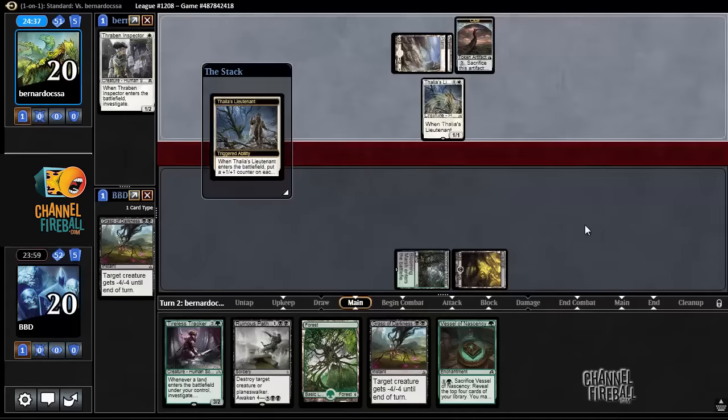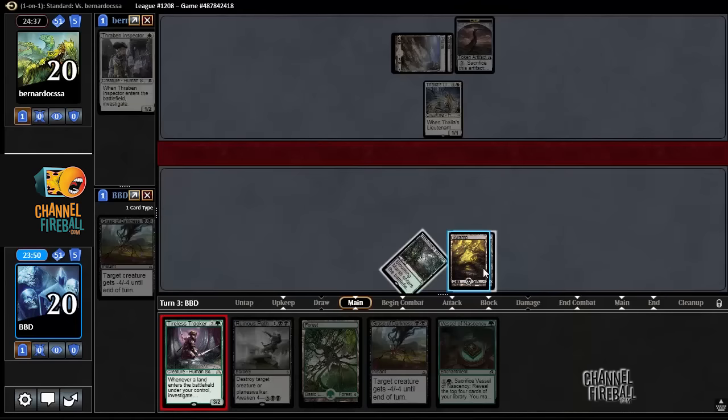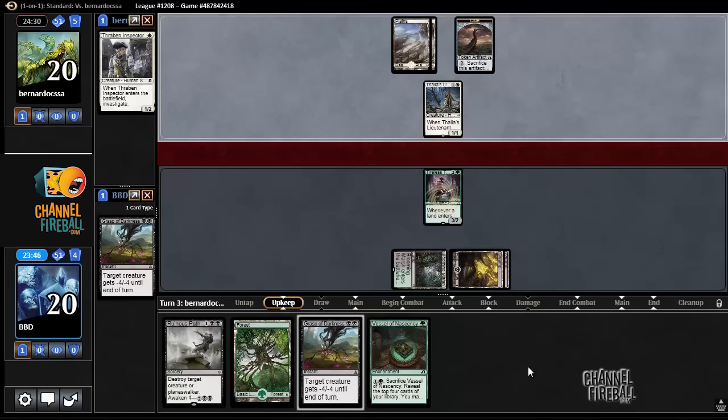Especially if I draw a Liliana — oh man, I'm so unlucky to not draw a Liliana, would have been so good. Let's play Tireless Tracker. Our opponent could have like Decklestone or something.